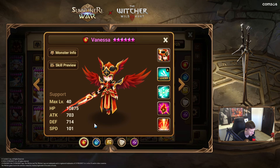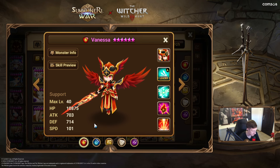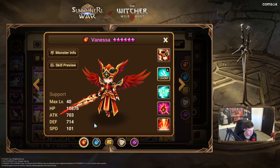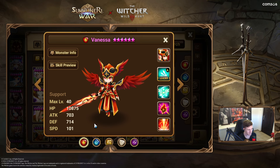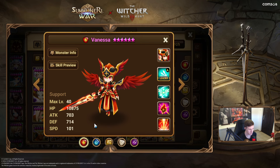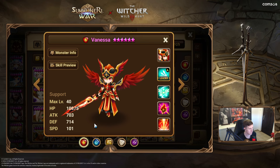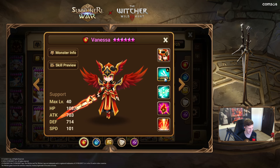First of all, we've got Vanessa. Vanessa lately has been popping off — you've seen her in RTA a lot and she has become one of the best speed leads you could possibly use in RTA right now. A lot of people are picking her in combination with Cigar, combination with Camila, and stuff like that. She fits pretty much many team comps: Vanessa, Water Vanilla Cookie, Sonia — the protection and setup is just amazing. And of course there's the 33 lead, so that's a big part of why she's used.